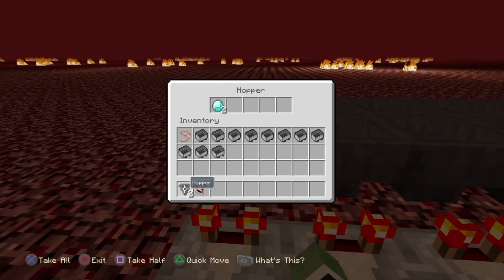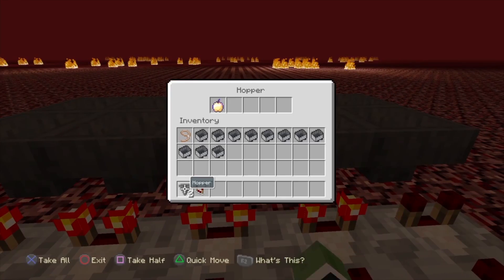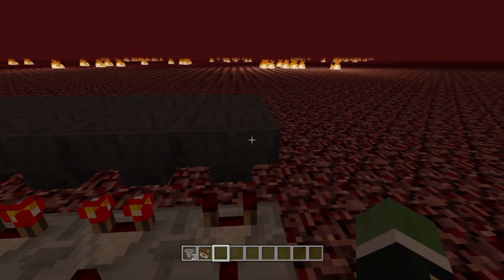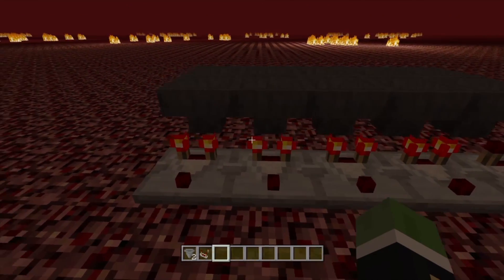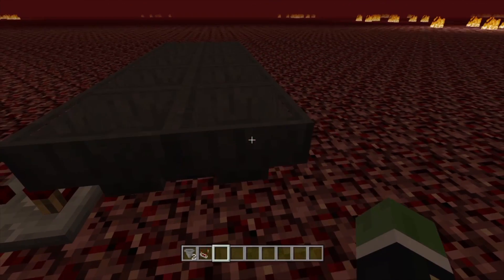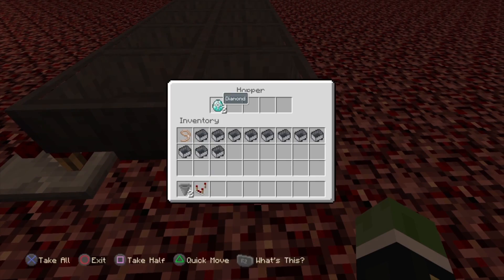Now we have two diamonds, two emeralds, two golden apples, and three swords. When it doesn't light up like this, and it finishes duplicating — that was actually perfect. If it doesn't light up I'm not exactly sure if it's not working, but now you can see we do have two.